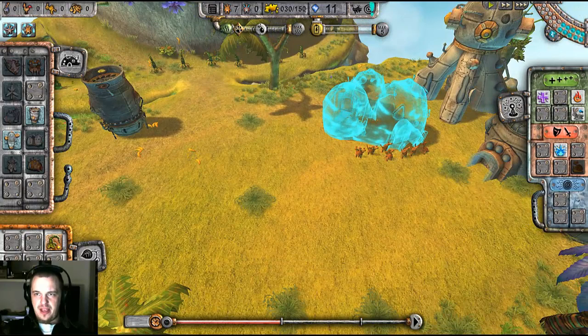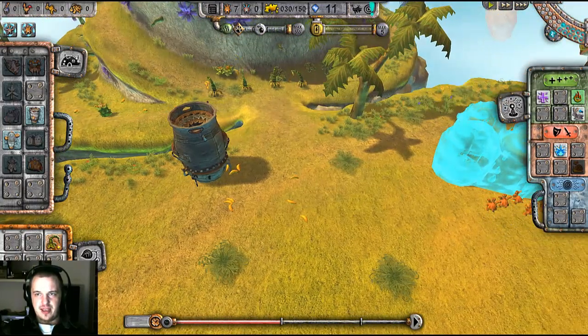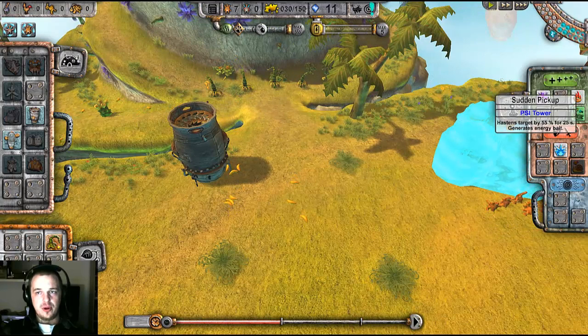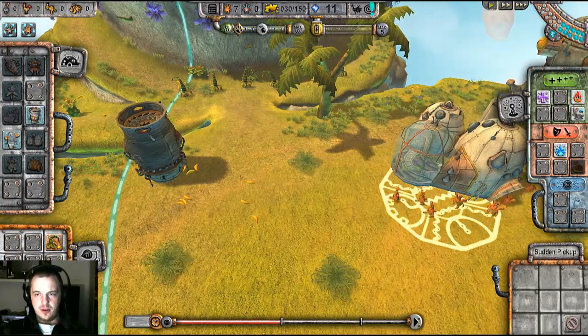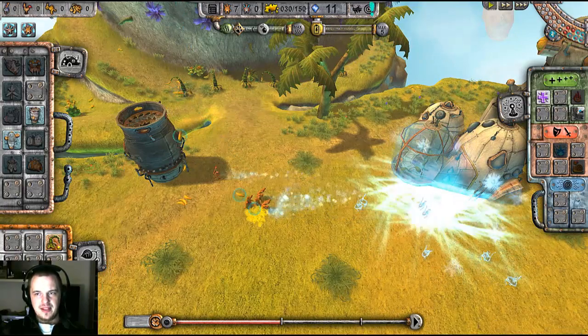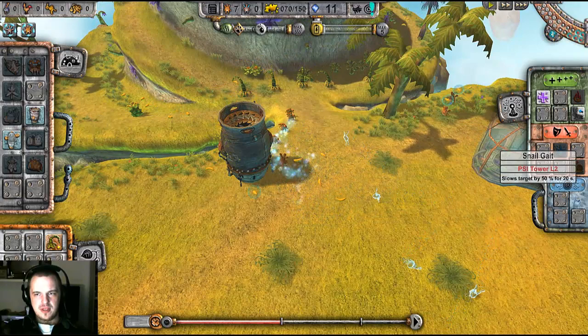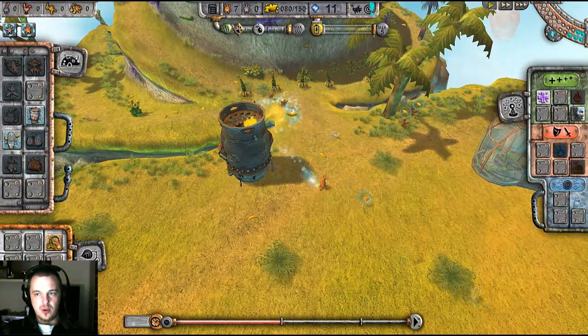You have spells on the right-hand side of your screen that can be used to replenish health and energy, burn your enemies, or haste all your Mims — that's fun. Go little Mims! Psionic explosion does damage to foes. Snail gate slows foes.